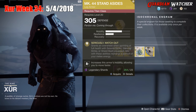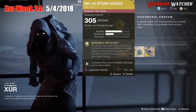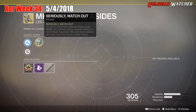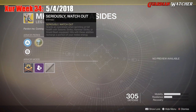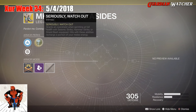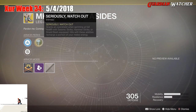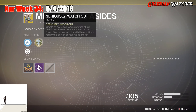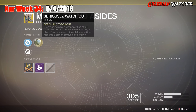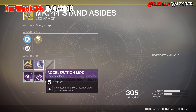The next exotic we'll be going over is the Mark 44 Standard Size for the Titan class. This also comes with two mobility and one resilience. The intrinsic perk is Seriously, Watch Out, which grants an overshield when sprinting at full health with Seismic Strike, Hammer Strike, or Shield Bash equipped. Hits with these abilities recharge a portion of your melee energy. Then we have a Mobility Enhancement mod, Restorator mod, and Acceleration mod.